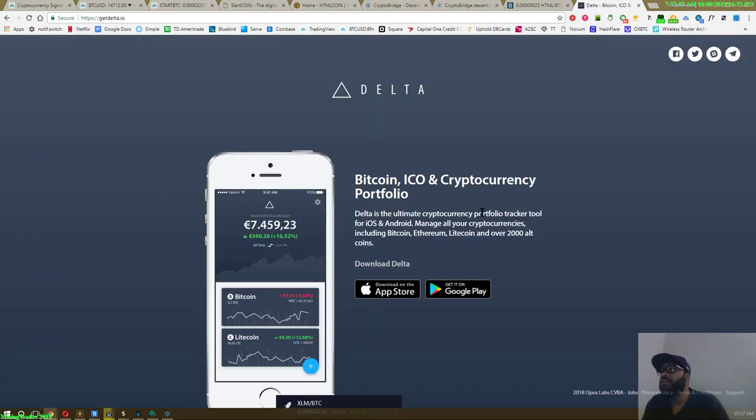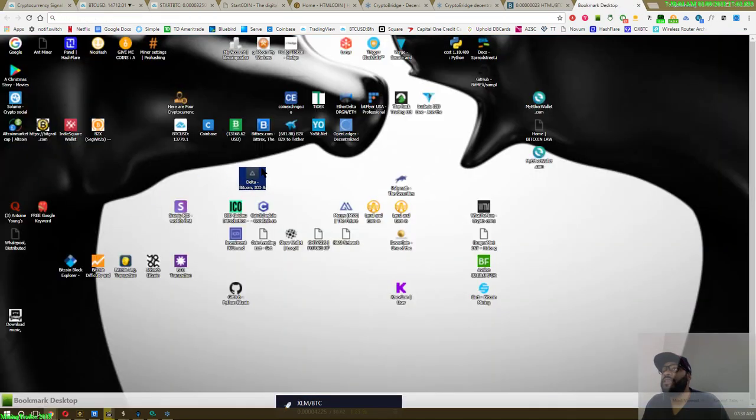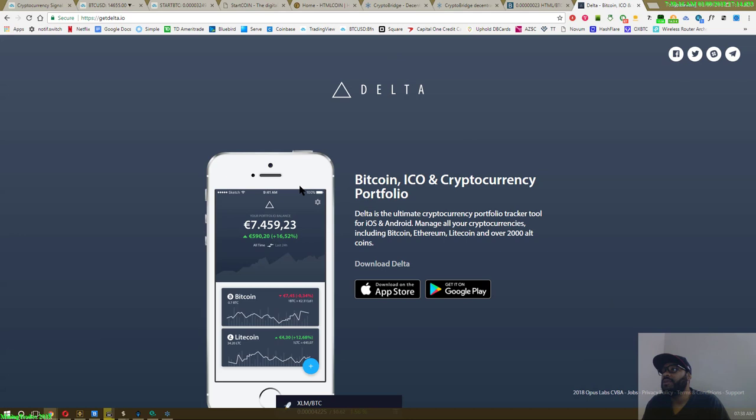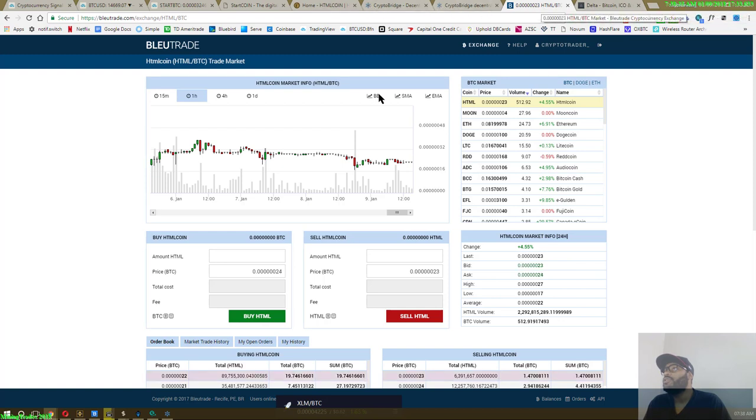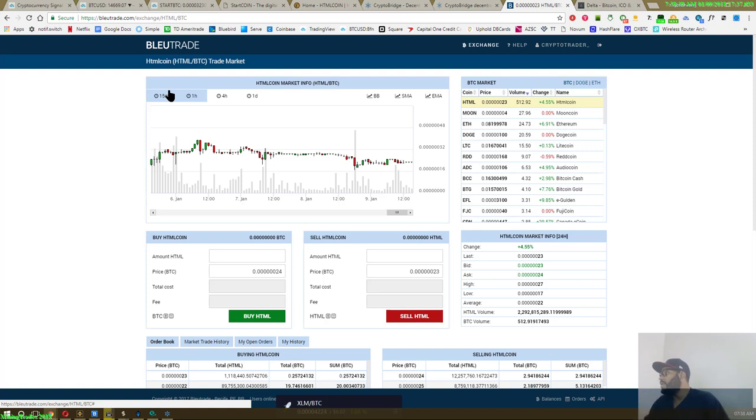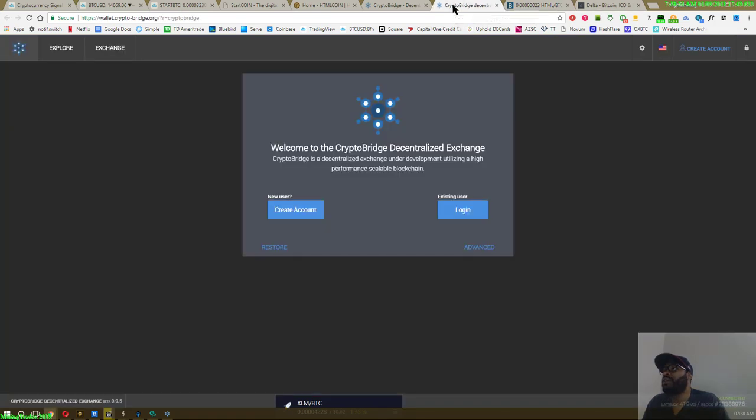Inside my powerful portfolio application called Delta, here's my Delta portfolio app. It has Crypto Bridge and Trade Satoshi listed for this coin - but no Blue Trade as of right now. It might get listed soon. If I buy it from Blue Trade I won't be able to track the value there - I'll be tracking it from Crypto Bridge.